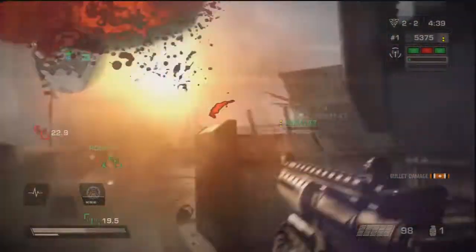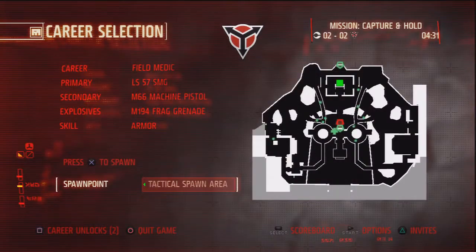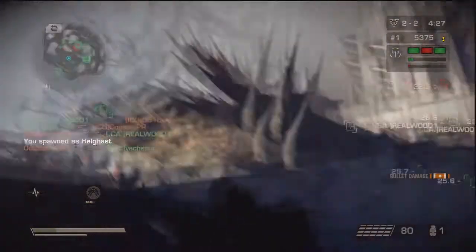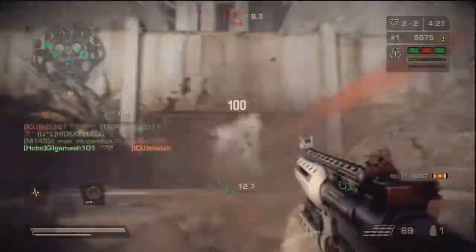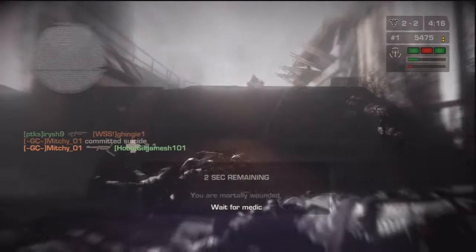Usually when I play a game I play the classes that are best for the objective. Tactician is good for the beginning of the game to get a TSA, and for capture and hold I usually switch to the tactician so I can capture the areas faster, because I have my tactician maxed out. In this way I can capture the areas faster and take them away from the enemies.